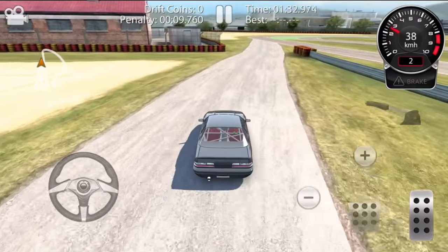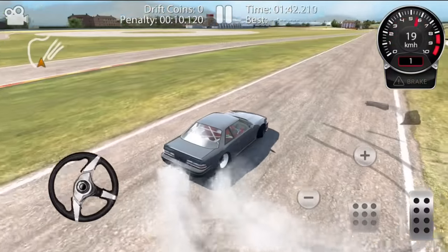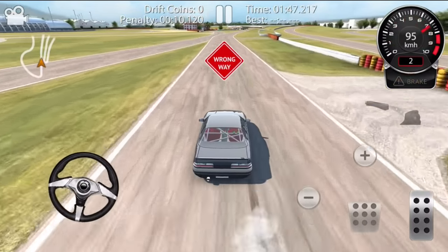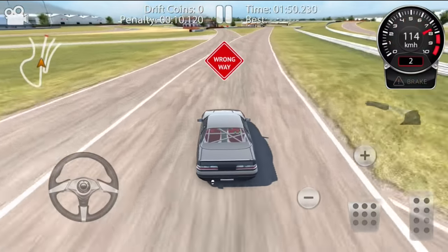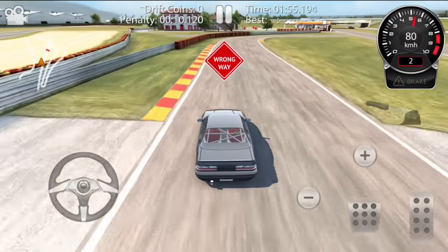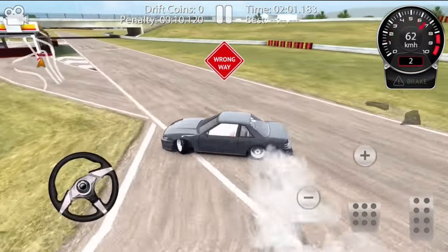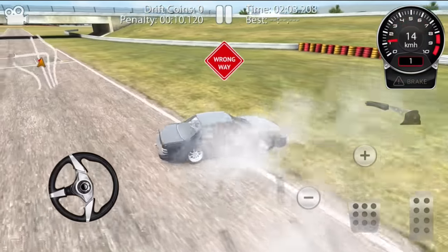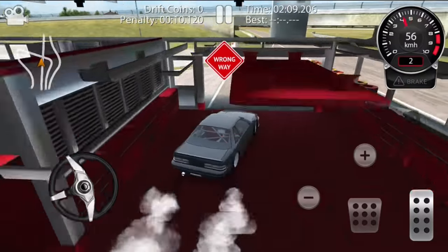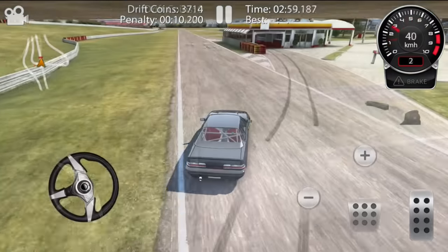I'm going to head back to the start and check out that pit area. I'd like you guys to mention in the comments which car you'd like to see next episode - we have the E30, the Supra, and a couple of really nice cars left. We'll definitely get to all of those in due time. We have some special things coming very soon with CarX Drift Racing, and I think you guys are really going to enjoy that. Look at that - some pit drifting right there!